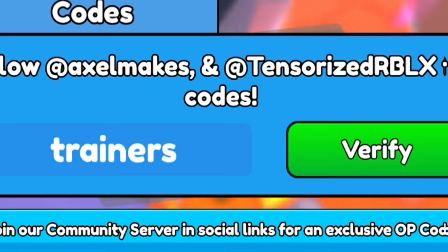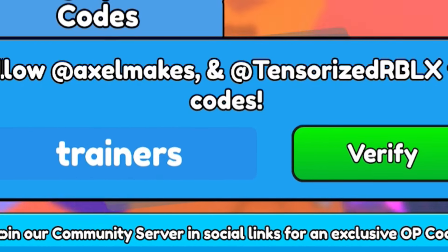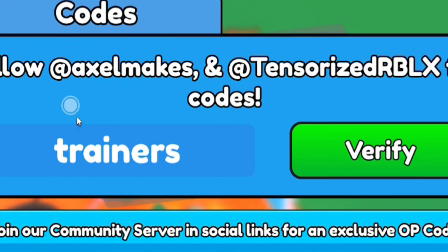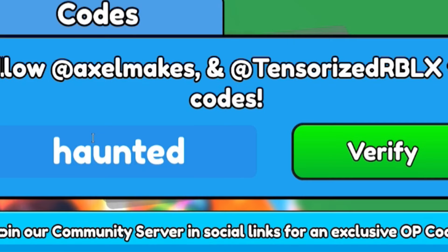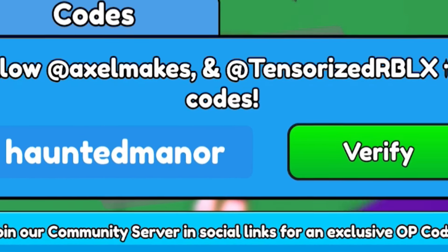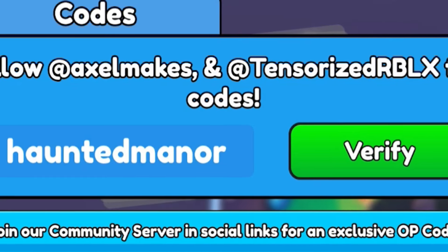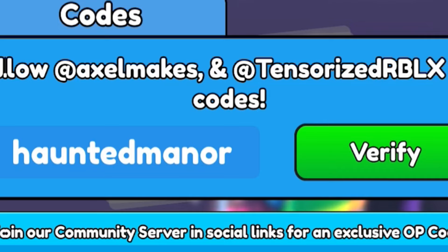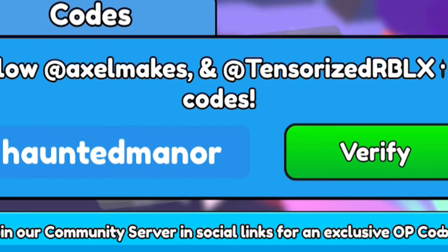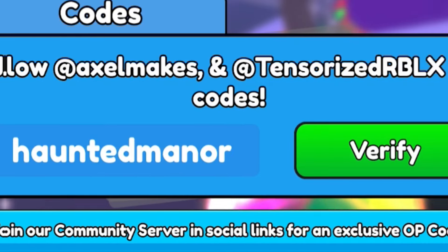I've got brand new working secret codes later in this video, so don't skip around. Next, after code 'trainers', we're going to redeem the code 'hauntedmanor' — H-A-U-N-T-E-D-M-A-N-O-R. By redeeming 'hauntedmanor' you'll get yourself more cool rewards inside of Arm Wrestle Simulator, so go ahead and redeem that code if you haven't already done so.